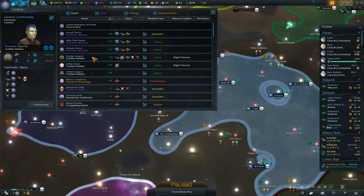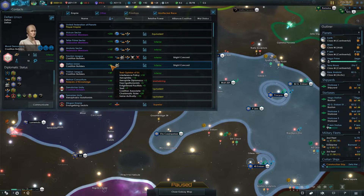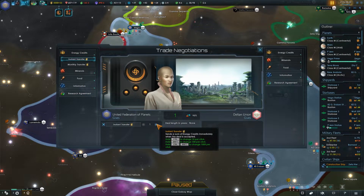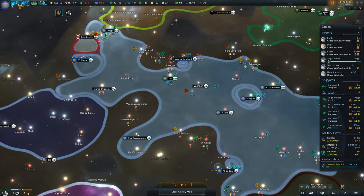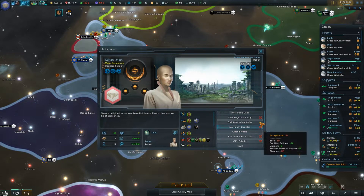I'm going to look into talking to the Saurian League now. The Deltans will say no — so we need to talk to the Deltans and get them to not hate us. The main thing is getting them to like us more, and the biggest problem is the distance. We're going to give them some resources that we are not using. Accepted — let's see where that gets us. It might take a little while to tick through, but we'll try to do things diplomatically.